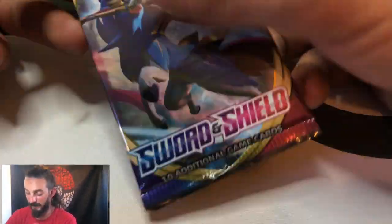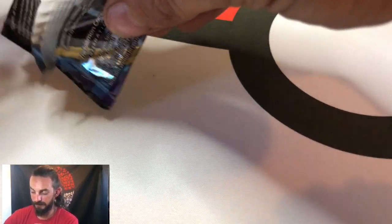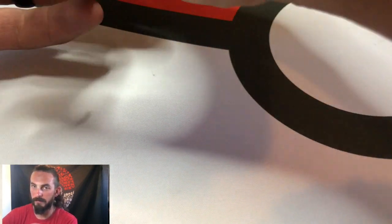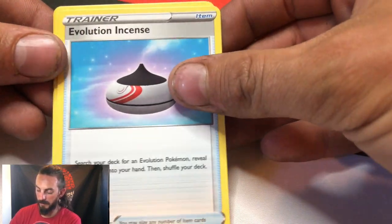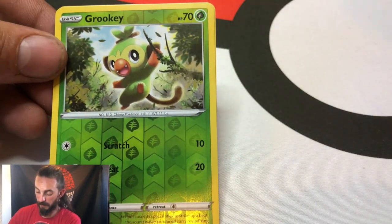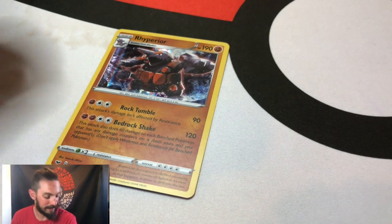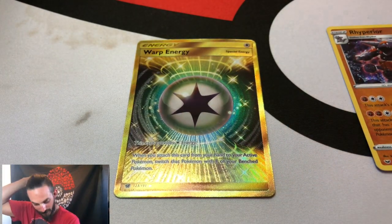Last pack — let's see what we can get. Code card. Pokemon for the rare, that's what I'm going with. We got a Psychic Energy, Pokemon Center, a Drizzile incense, Wooloo, Sobble, Perrserker, Blipbug, Rhyhorn, a reverse Rookidee, and a holographic Rhyperior. So the definite winner of this whole box was the Warp Energy Gold as far as rarity goes.